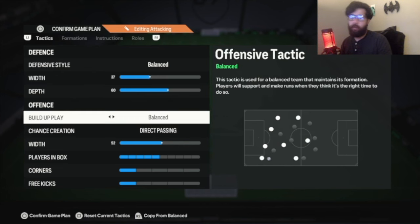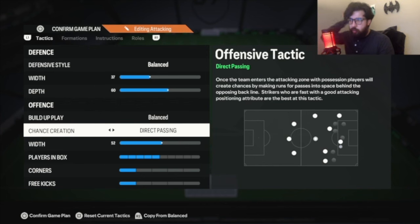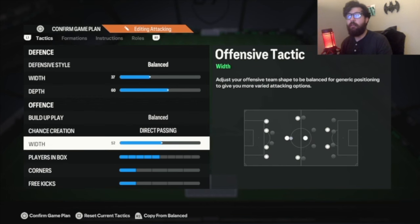Build-up play: balanced, direct passing — leave it as is. I tried different things, even four runs, but it doesn't work as well on this tactic. Width at 52 — I had it at 45, upped it to 52. Going up to 55 made my midfielders a bit too far apart, so 52 just makes them slightly wider than neutral. This allows me to do travellas, over-the-top through balls, finesse shots, and switch the play from one side to the other. That's very important — especially against high-division players who manually press in the middle of the park. You have to open up space, do one touch, send a quick through ball over the top, or whatever you need to spread out the play.